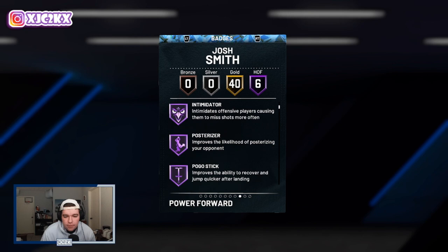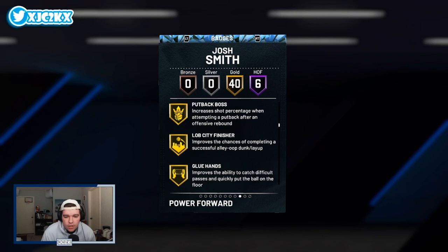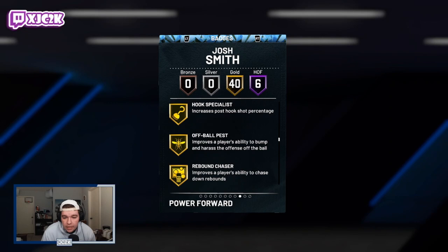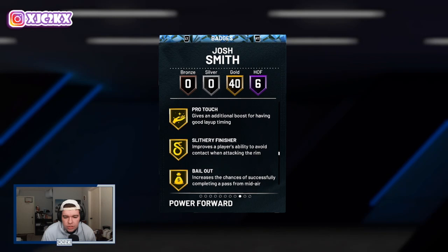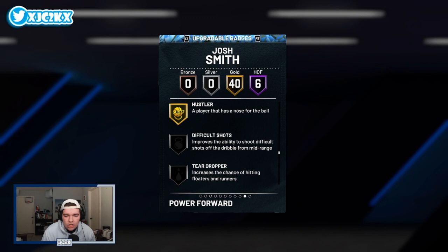He also has Gold Catch and Shoot, Corner Specialist, Acrobat, Postman, Technician, Drop Stepper, Lob City Finisher, Glue Hands, Pick Pocket, Pick Dodger, Rim Protector, Chase Down Artist, Defensive Leader, Rebound Chaser, Post Lockdown, Rise Up, Fade Ace, Pro Touch, Slithery Finisher, Bailout, Downhill, Quick First Step, Green Machine, Unstrippable, Bullet Passer, Ankle Braces, Limitless Takeoff, Menace, Ball Stripper, and Hustler. A lot of good badges on this card — and he can add more. Brick Wall would be a good one for setting screens and interior defense.